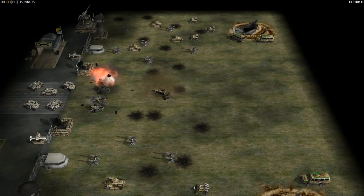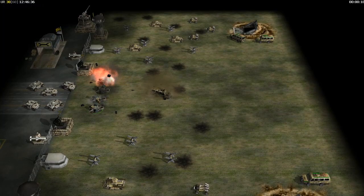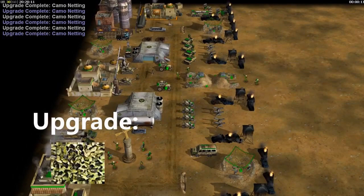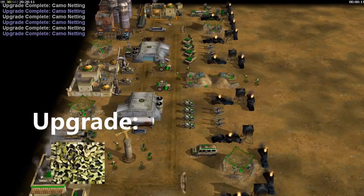The worker shoes upgrade increases speed and gathering efficiency for all GLA workers. The camo netting is an upgrade to GLA-based defense structures, allowing them to be stealthed. The elite guard upgrade is a structure ability, garrisoning the structure with 4 RPG troopers.